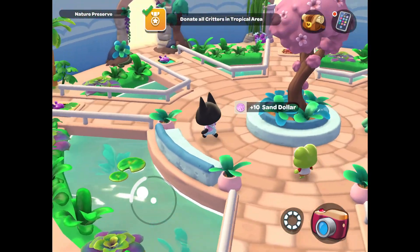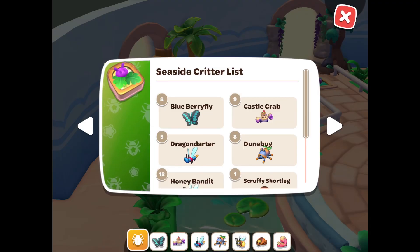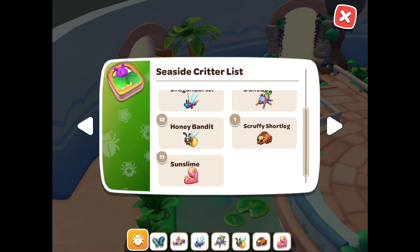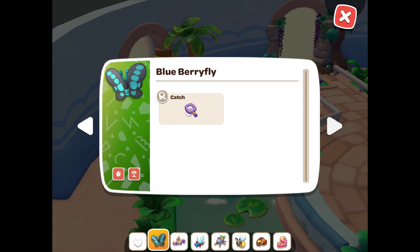Earlier in the game you would have found all of the critter lists. This is a great way to check and see if you have found each critter from each part of the island, and also check how many you have donated to each section of the nature preserve.